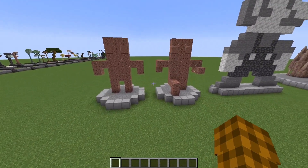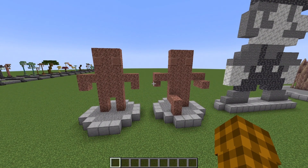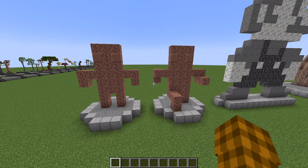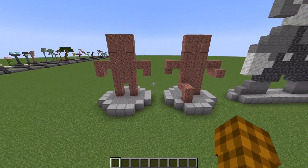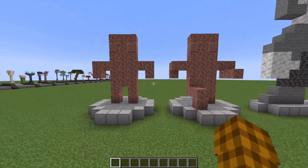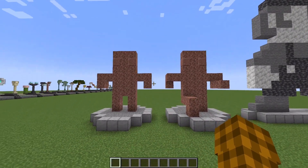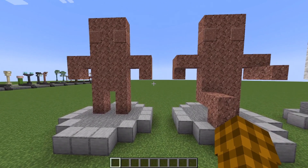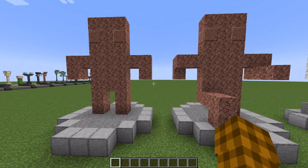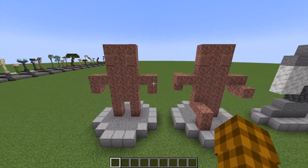I really wanted to make one of these videos because statues are one of those things you always see, but when you ever want to do them yourself, your mind kind of just goes blank — at least that's how it works for me. Today we're looking at statues, and right here I've shown two side-by-side granite statues of little stick people, and this is to demonstrate the importance of remembering where to place your statues and how to position them in your worlds and builds.